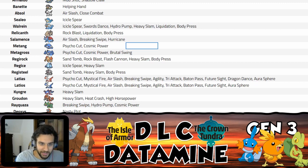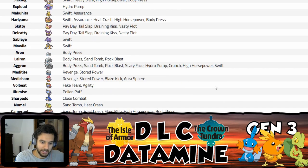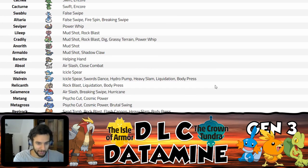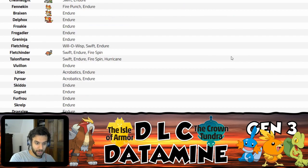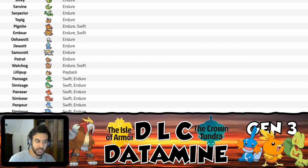Any last thoughts? I really like Walrein getting Swords Dance, that's exciting. And since Mudkip's my favorite Pokemon, I love that Swampert got so many new toys. I like that Aggron got Body Press, and I hate that Medicham didn't get Close Combat and that Metagross didn't get Body Press. But you win some, you lose some. Thank you guys for watching — if you made it this far leave a comment below for a special treat, and we'll be coming out with the remaining generations soon. Until next time — Krakenation and Dan out!